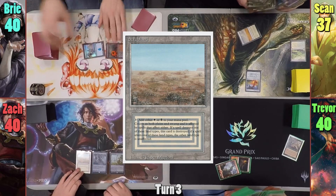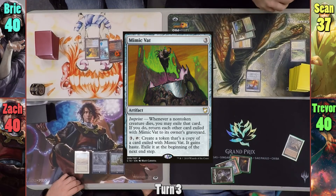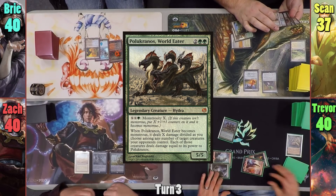Zack plays a Scrubland and passes. Bree plays a Sunken Ruin, passing. Sean plays a Sunpetal Grove and casts a Mimic Vat. Trevor draws and plays a Mountain, then casts Palachranos and passes.